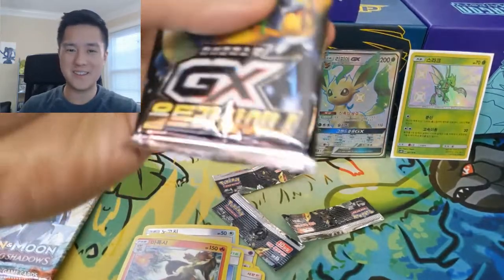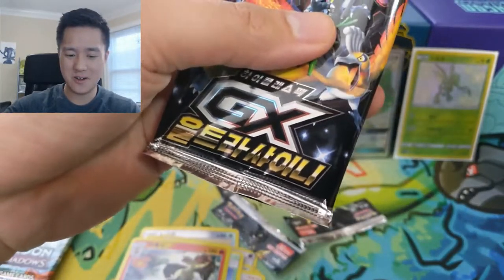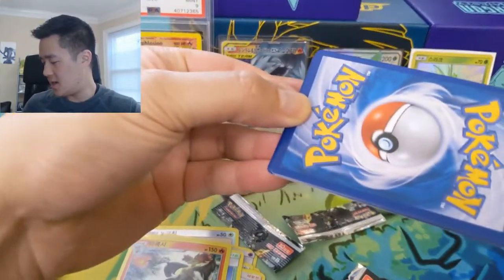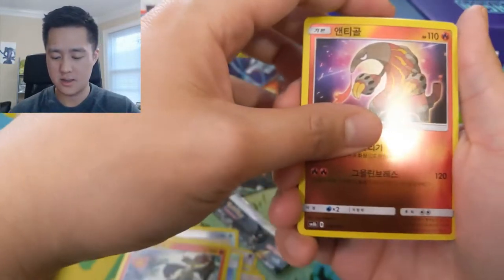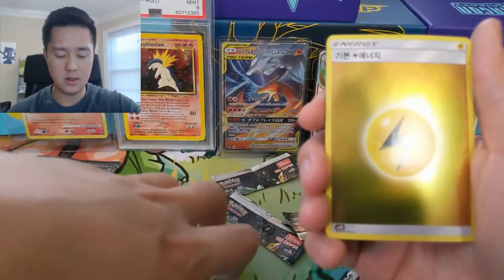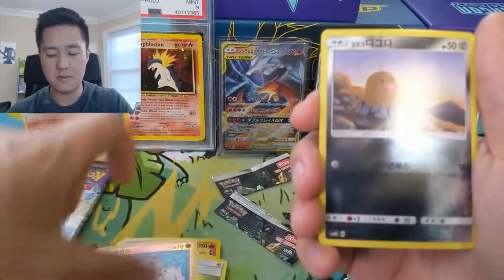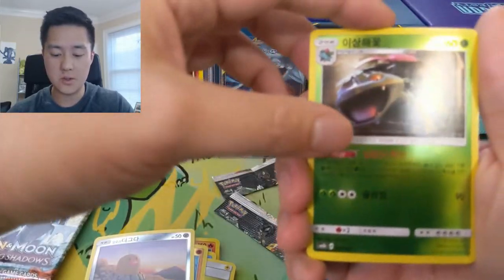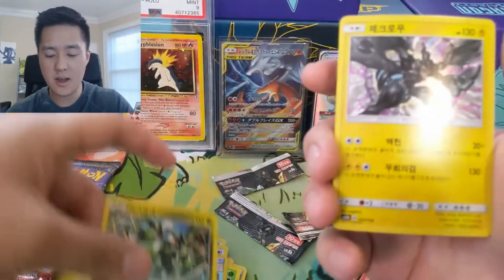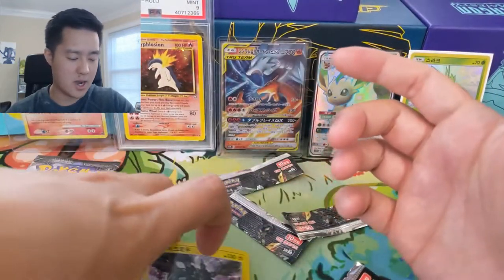We're getting things started very strong — I already have a SSR as well as a SR, so yeah this thing is going fast. More pulls: Roki, Lightning Energy, Rockruff, Diglett, Venusaur, Fan Rotom, Water Memory, Zygarde, and then a Zekrom hollow.